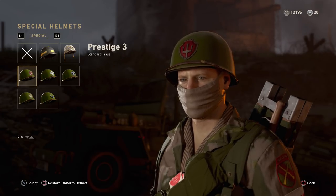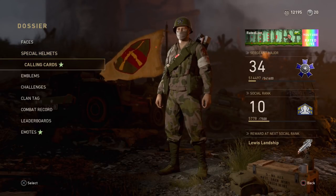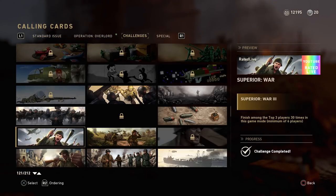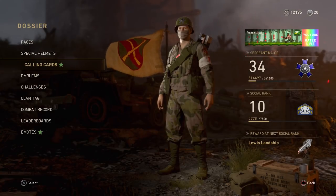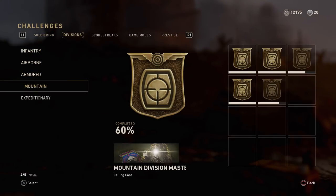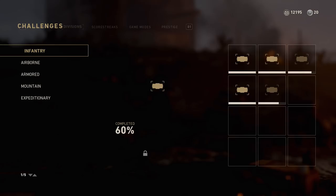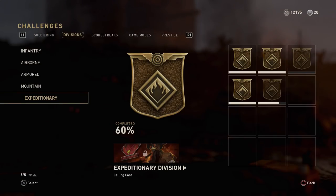What you don't get from getting all these divisions max prestige is a helmet. I was hoping you'd get like a golden helmet, similar to Black Ops 3 where once you did all the challenges for the specialists you unlocked hero gear — I was one of the first people to do that on the channel. Unfortunately, I didn't get any rare gear set or anything like that. You do get a little suit for each division but it's nothing too special.